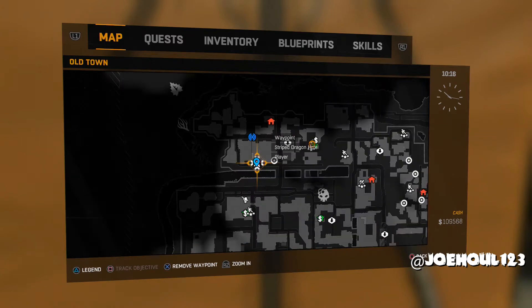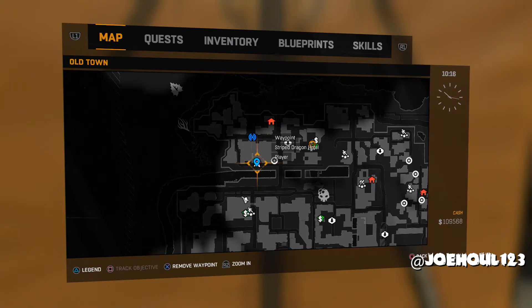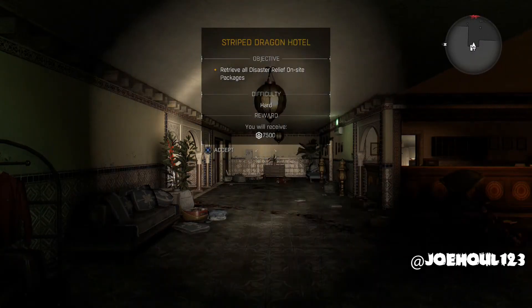This is my fifth quarantine zone at the Striped Dragon Hotel located in Old Town. Pretty easy one — just gotta grab five packages in this apartment building. A lot of searching, so a lot of it will be sped up.